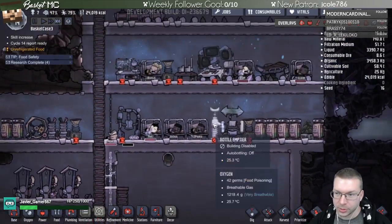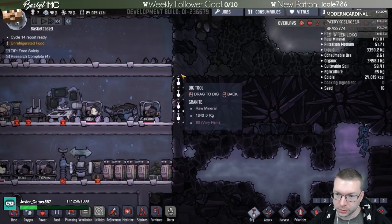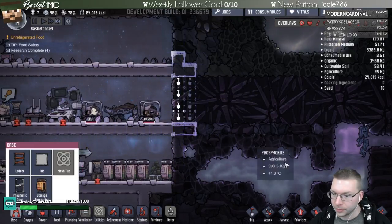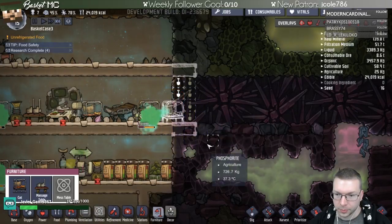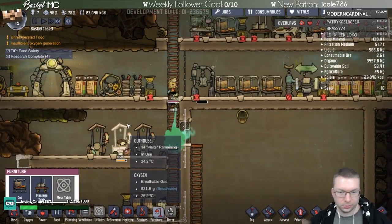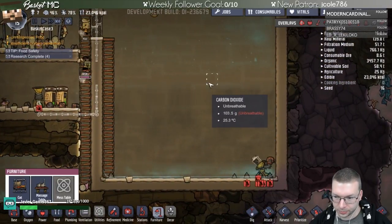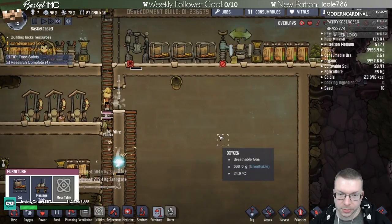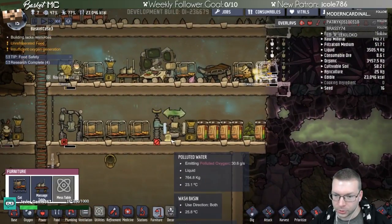Let's expand this wall a tiny bit and put in a bed. Eventually I might build a storage room and relocate all these things — I'll rearrange the buildings. I don't have it very well organized quite yet. The next person we get should be somebody pretty athletic so they can run on the hamster wheels — that would be a good idea. We should also get rid of this polluted water.